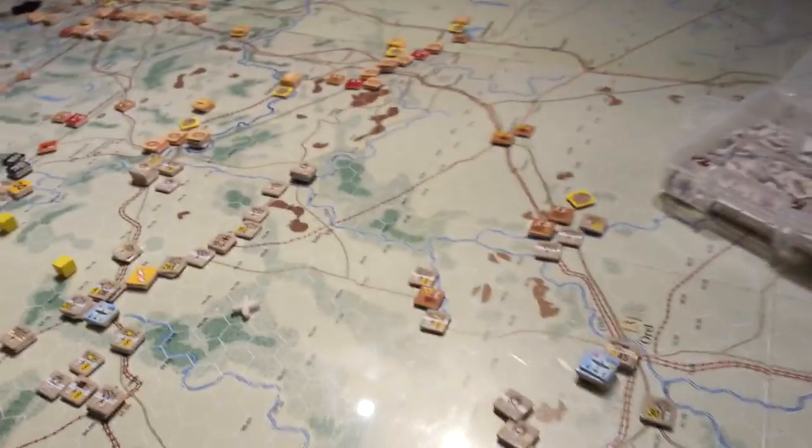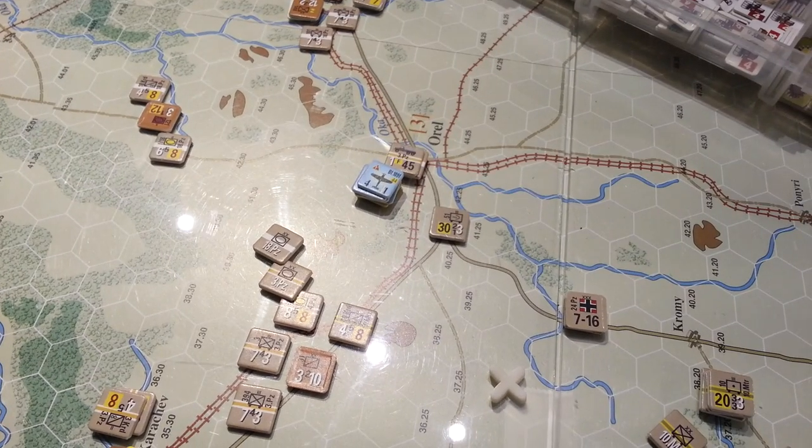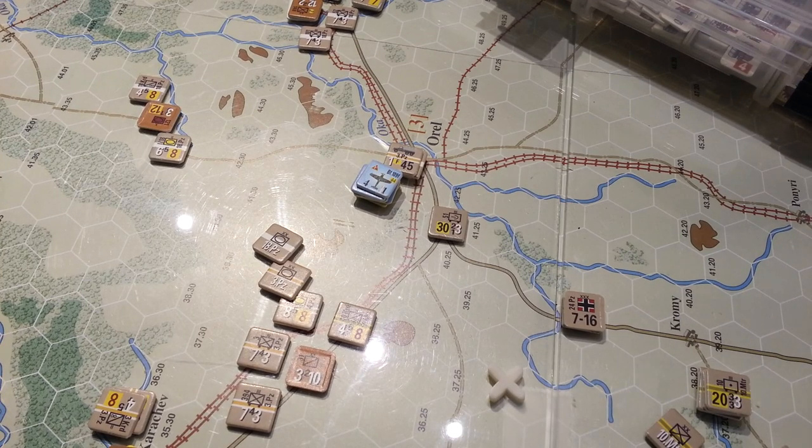Nothing has really changed in Bryansk's pocket — it's slowly using up its supply. If we pop down into the Orel area, we can see the extent of the forces there. They're all just inside trace supply. No action or combat, just encirclements.